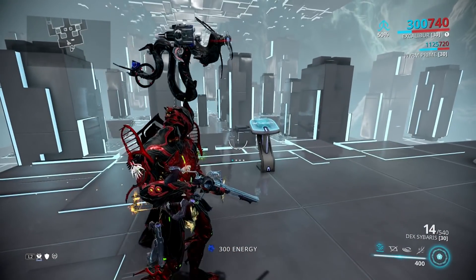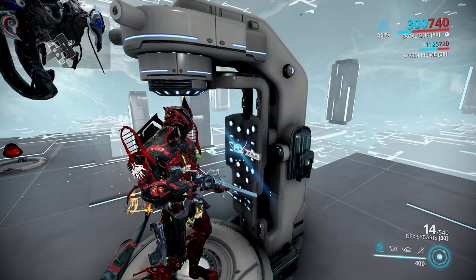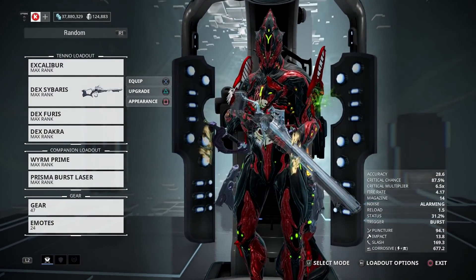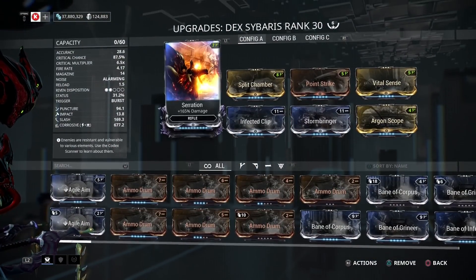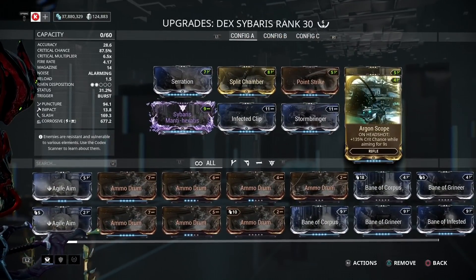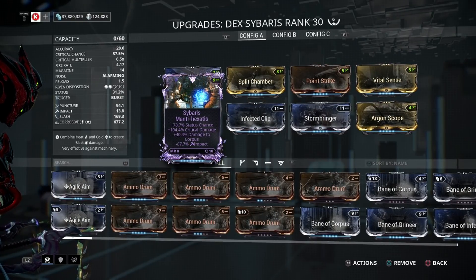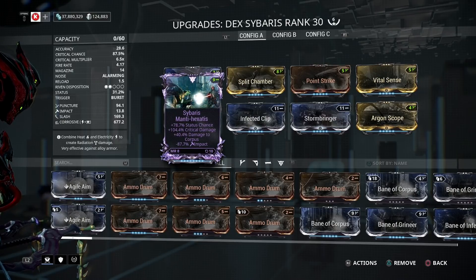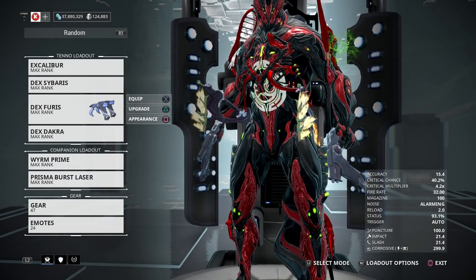The Dex Sybaris — one of the best rifles in the game. It's still top tier whether you're in low, mid, or end-game content. Here's how I built mine: Serration, Split Chamber, Point Strike, Vital Sense, Argon Scope, Stormbringer, Infected Clip, and a Riven that increases status chance and pushes crit damage up. It's a 6.5x, with damage to Corpus and a negative Impact — which is practically good since this weapon is mostly Slash anyway.